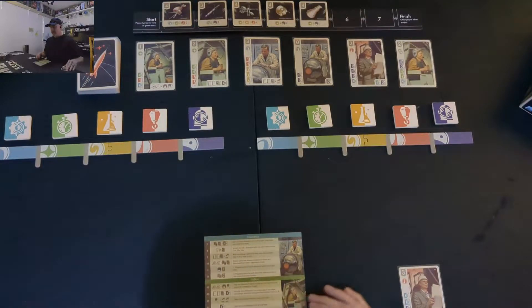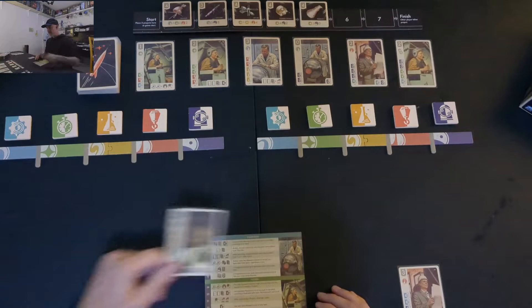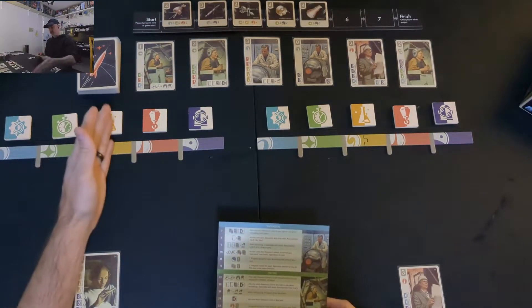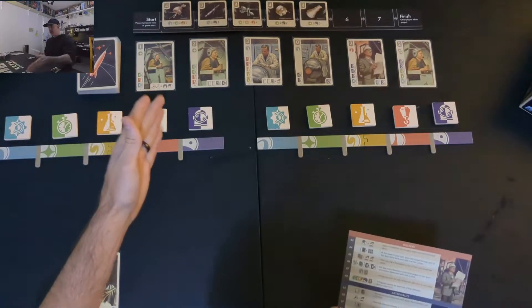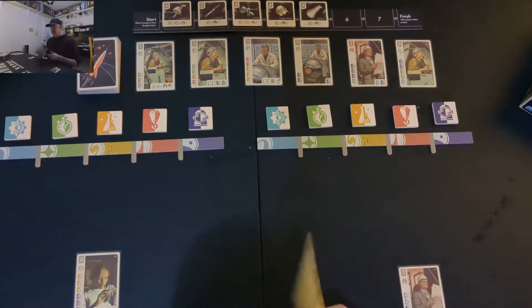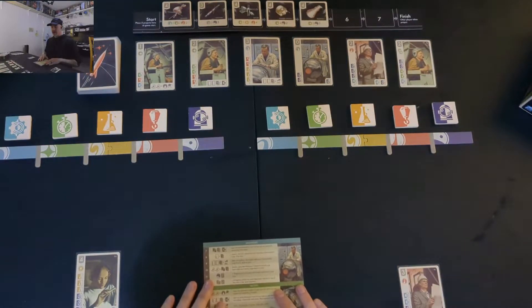I'll read the abilities as they come up in the game. We have the workers: blue represents engineers, green are testers, yellow are scientists, red are builders, and purple are astronauts. Those are the various workers in the game.